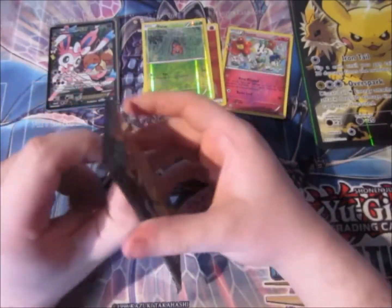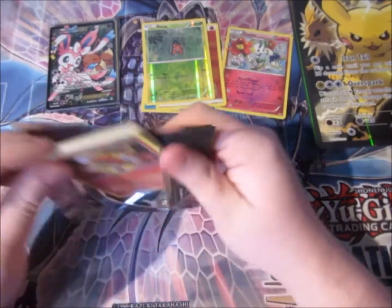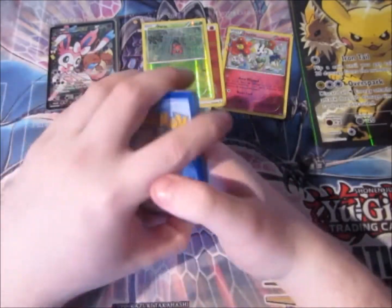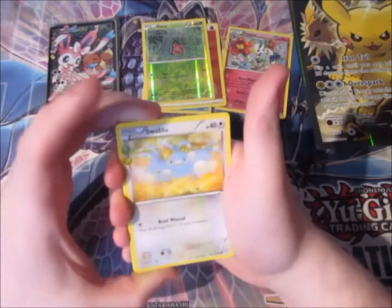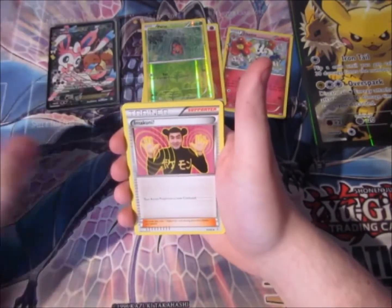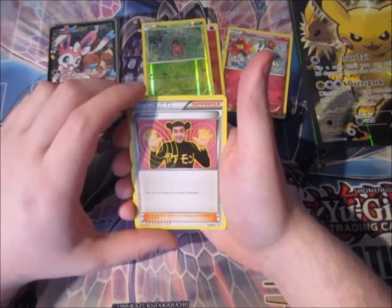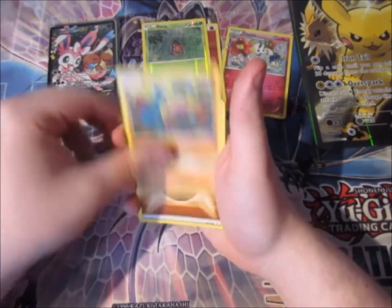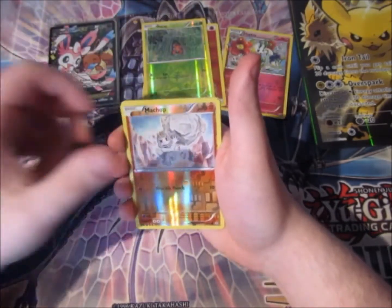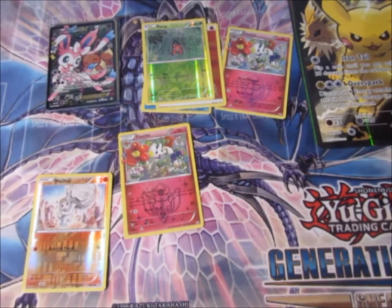Three, two, one. Hollow Rare — wow, that's amazing! One, two, three. Can we finish off with a high note? I hope we can. Clefairy, Diglett, Fighting Energy, the Duo, a reverse foil, a special floret, and a rare Gyarados. Okay, yeah — that could have been better, but hey.